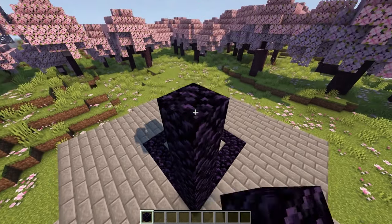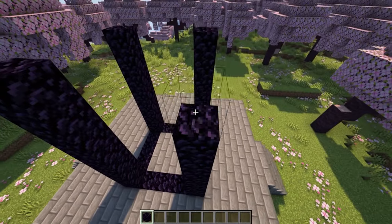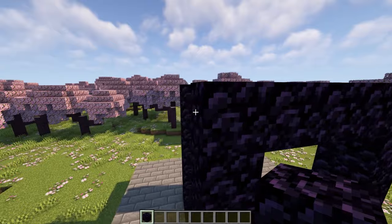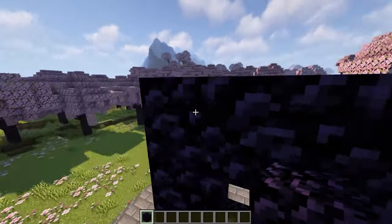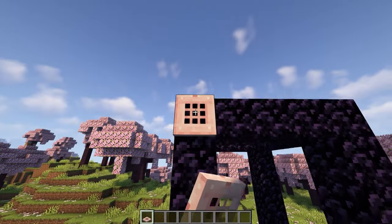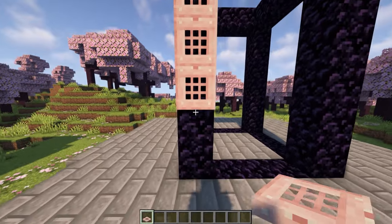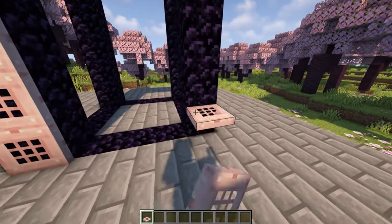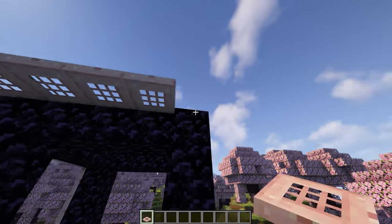Now place seven blocks of obsidian in each corner. Then connect them across like this to make the four portals that we're going to build. Now cover all the outside edges of the obsidian with cherry trapdoors, and we're going to do that on all four sides.